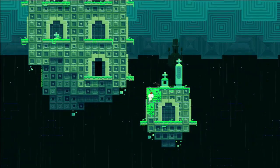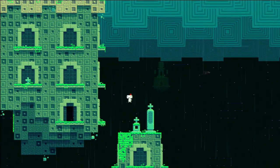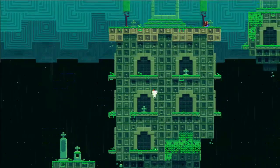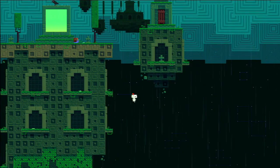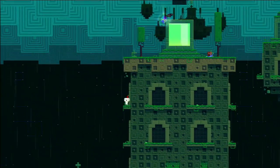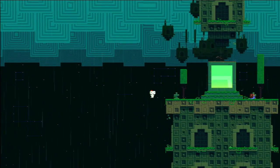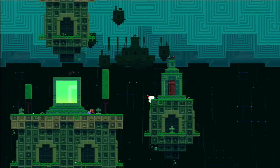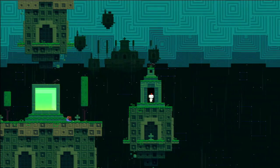I can figure out where the actual platforms are because when the lightning doesn't flash, you can see the raindrops fall off of them — so that's a good tip for you guys if you want to figure out where they are without waiting for the lightning. Just wait until you see the raindrops on them. Let's climb here, here, and here, and then go over to where the next door is — it's going to bring us to that area back there, which looks really like a castle, really creepy.